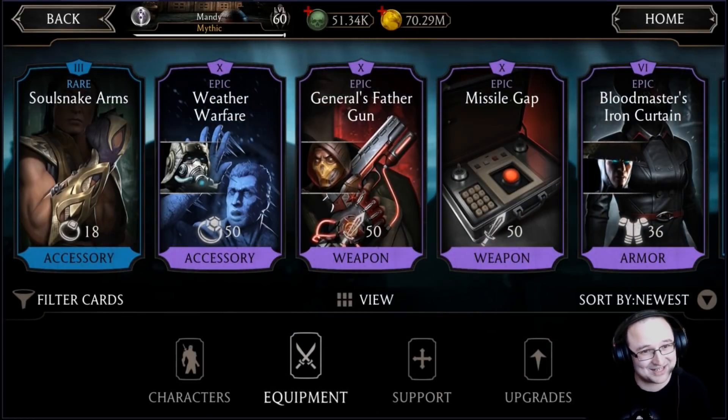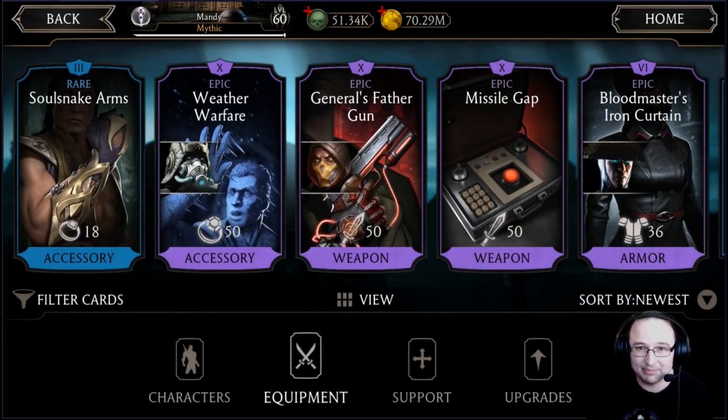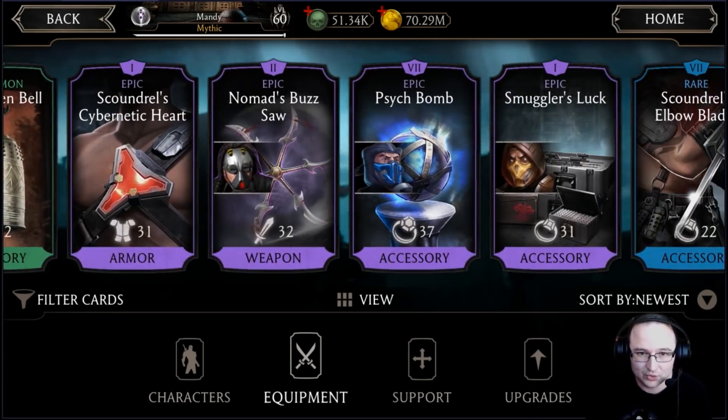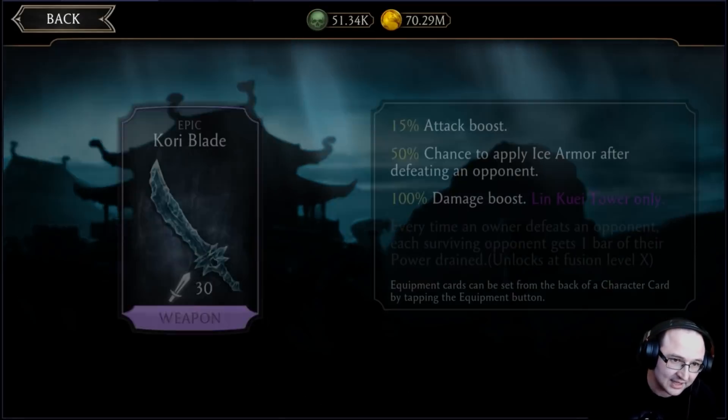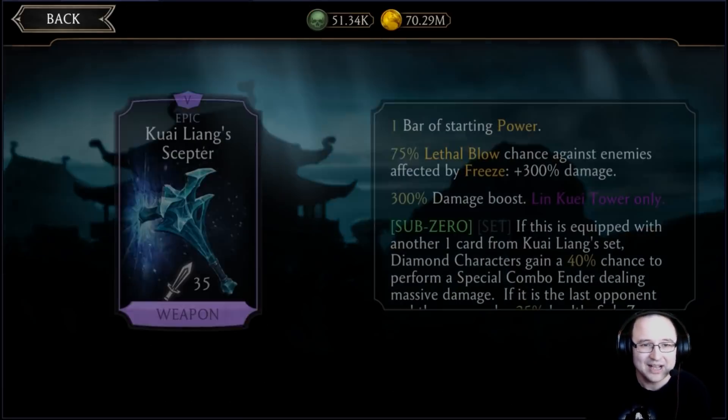Certain equipment is very useful even at fusion zero. Let's go through all the Lin Kuei Tower equipment. The Core Blade at fusion zero is still useful — 15% attack boost is always good, plus a 50% chance to apply ice armor after defeating an opponent. Equip it on MK11 Scorpion and you'll take very low damage from incoming specials. At fusion 10, every time your fighter defeats an opponent, each surviving enemy gets part of their power drained — gorgeous. Maxed out on your main damage dealer, it's GG.